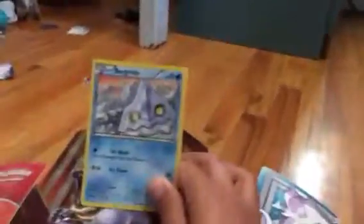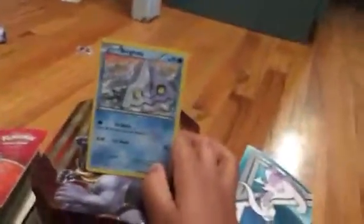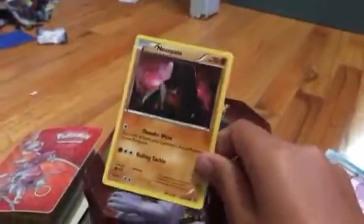First up we got this Bergamite — dun dun dun. We got a Nosepass; if you want to look at their weaknesses, just pause the video.